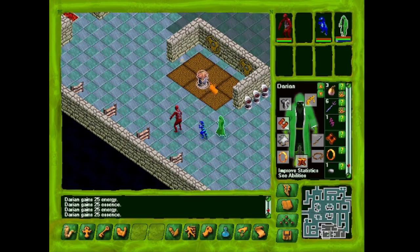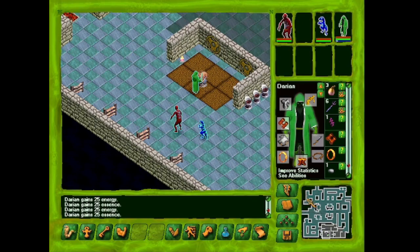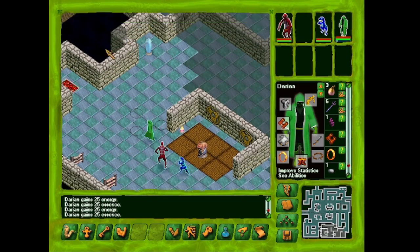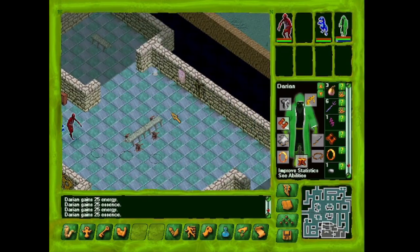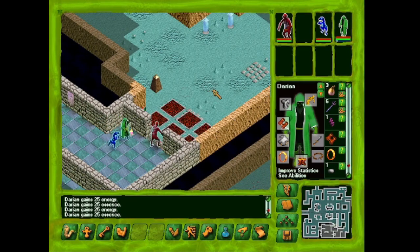It didn't seem like that was an option though, so let's talk to him again. We have way more than the leadership that it thought we would need — unless we need 14 leadership. We already checked all of these, so let's go see if we can get some nutrients from the guarded docks.